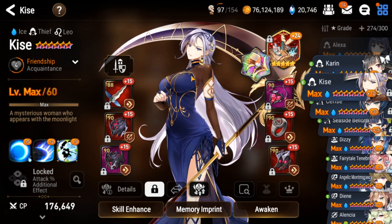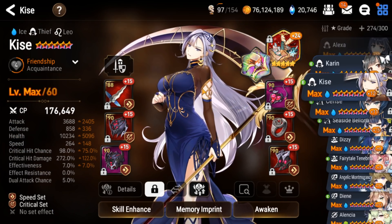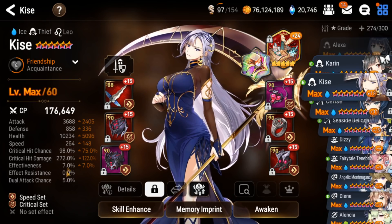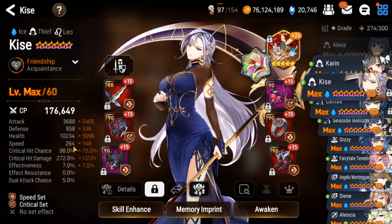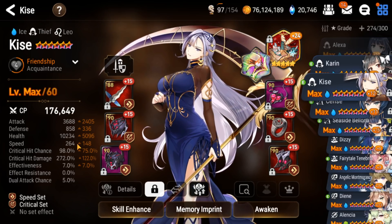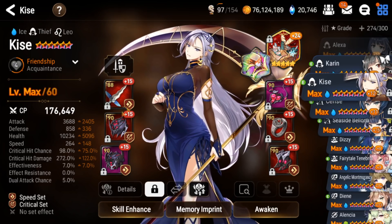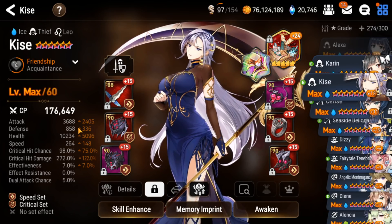Let's get into builds. How do you build this hero? It's fairly straightforward — you want her to be an initiating DPS. There are really two main builds, but they're both kind of the same. Some people will run her extremely fast; I've seen 290-300 speed Kiseis, but they hit a little weaker. Alternatively, what I went for was a little bit slower speed but more damage. If you have super god-tier gear, you could do both, but she's not on my best gear.